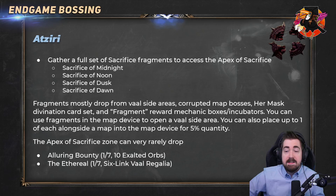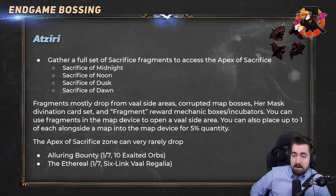We'll start with Atziri. For Atziri you need a full set of Sacrifice Fragments to access the Apex of Sacrifice. You need to get a Midnight, a Noon, a Dusk, and a Dawn. The fragments mostly drop from vile side areas. You can also get them from corrupted map bosses, from the masked divination card which drops a lot early on, and from chests with a fragment icon.